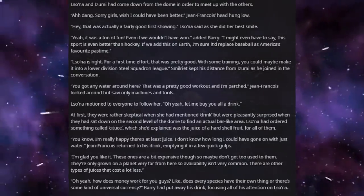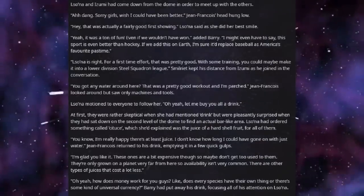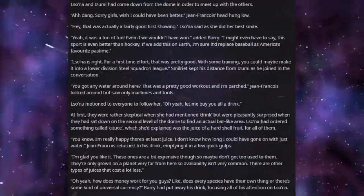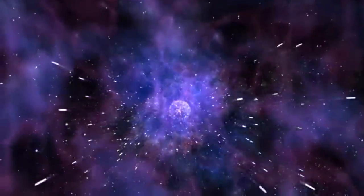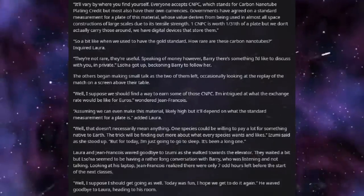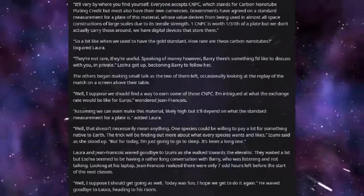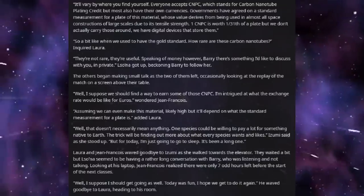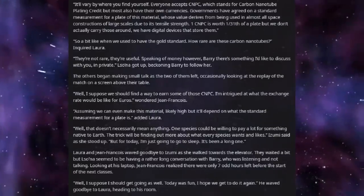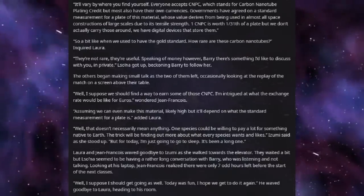"How does money work for you guys? Like, does every species have their own thing, or is there some kind of universal currency?" Barry had put away his drink, focusing all of his attention on Lusona. "It'll vary by where you find yourself. Everyone accepts a CNPC, which stands for Carbon Nanotube Plating Credit, but most also have their own currencies. Governments have agreed on the standard measurement for a plate of this material, whose value derives from being used in almost all space constructions of large scales, due to its tensile strength. One CNPC is worth 1/35th of a plate, but we don't actually carry those around — we have digital devices that store them."